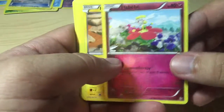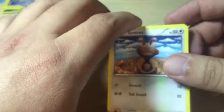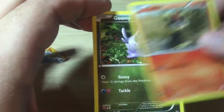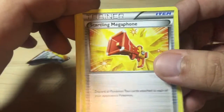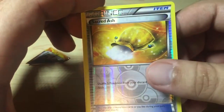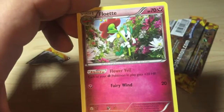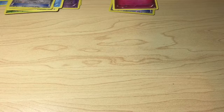Here we have a Flabébé, Helioptile — and I saw a nice Rare card back there I believe — Sentret, Litleo, Goomy, Starling Megaphone, Miltank, Torkoal, and the Reverse Holo is a Sacred Ash, and the Rare in the pack is a Floette Non-Holo. Very nice.